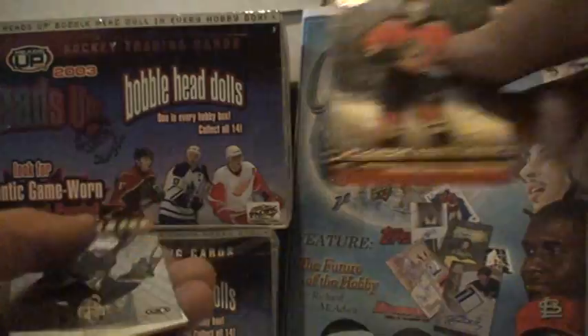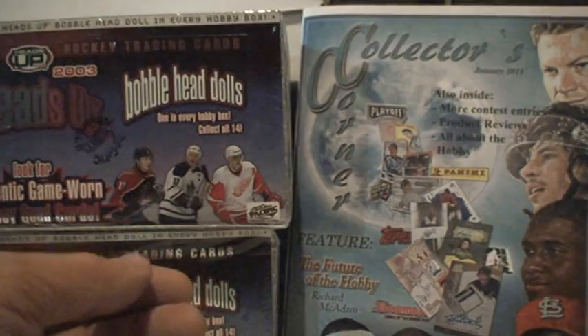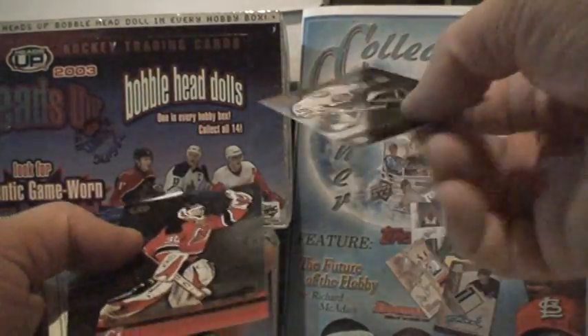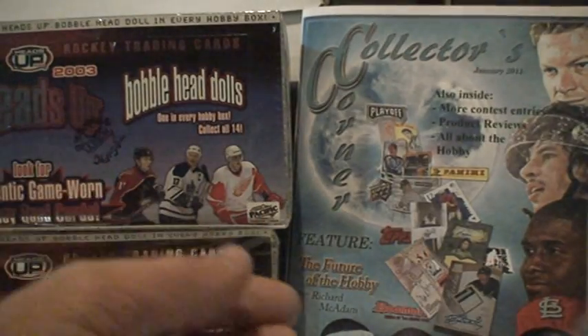Could you imagine hitting that Martin Erat quad jersey like three or four times in a case break — that would be awful. Perez, Huselius, showstopper Sean Burke — we hit one of those in the first half — and we have Leach and Marleau. Then Briere, Chris Holmqvist, Pavel Bure, Tommy Salo, Lecavalier, Vincent.